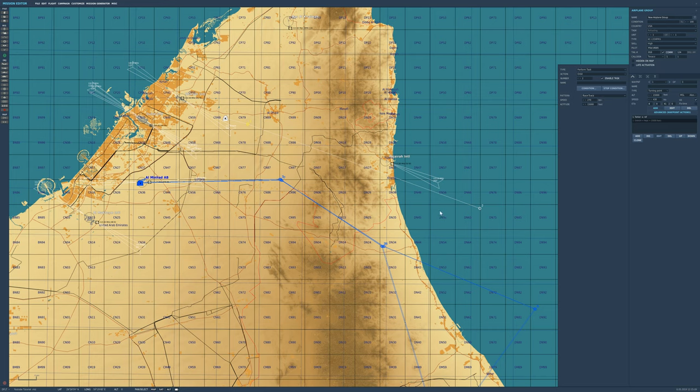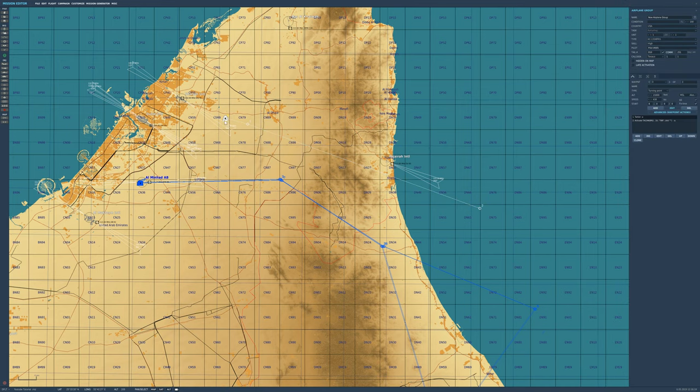This time the orbit will be a racetrack. The benefit of a racetrack is it's going to fly between the waypoints, turn around at waypoint 2, turn around at waypoint 1, and keep doing that indefinitely. We want the speed relative to what we're trying to achieve — 430 knots — and altitude 15,000 feet.